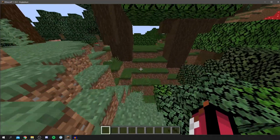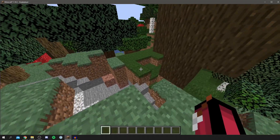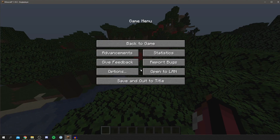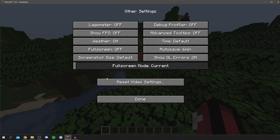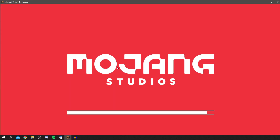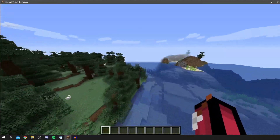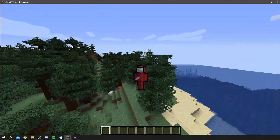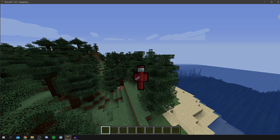Your game should now run a lot smoother. One key thing we did was turn Biome Blend off. If you want to reset everything back to default, go to Options, Video Settings, then Other, and click Reset Video Settings — confirm with Yes and it will restore the defaults. Hopefully this has made your Minecraft a little bit faster. If you found it helpful, please leave a like and subscribe. Have an awesome day!